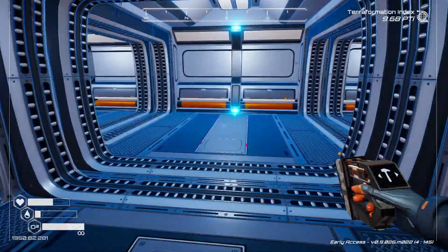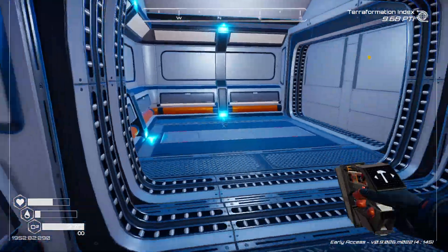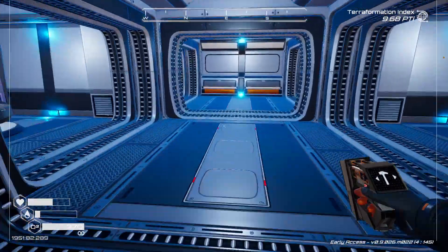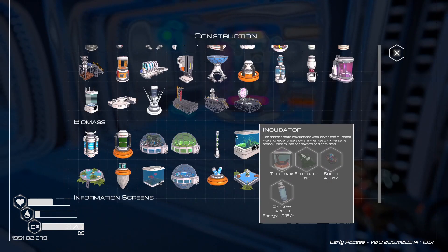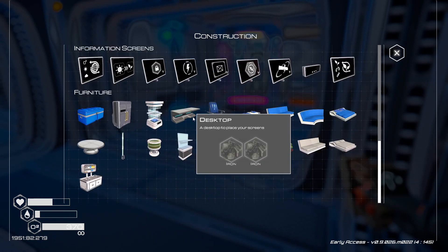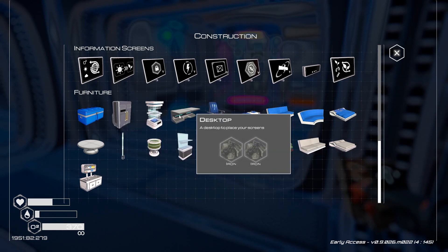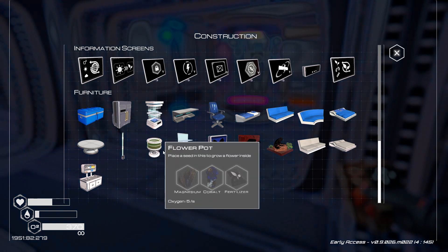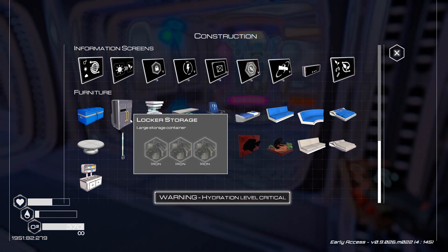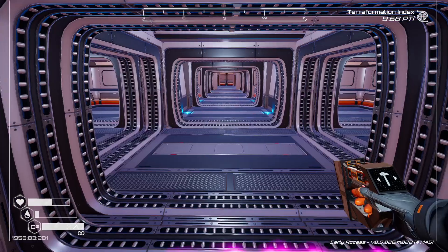One of these rooms is going to be my office area and this one over here will be my kitchen. First thing for the kitchen: a cooking station — that needs super alloy and a circuit board. I'm also dying of dehydration so let me zip over to the crater and drink some pond water. There we go.